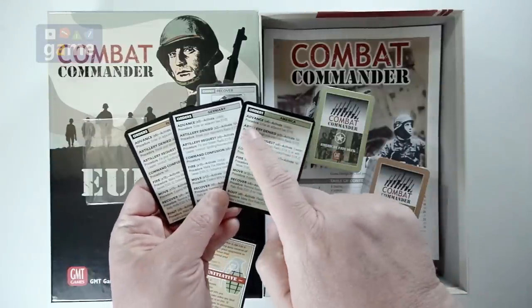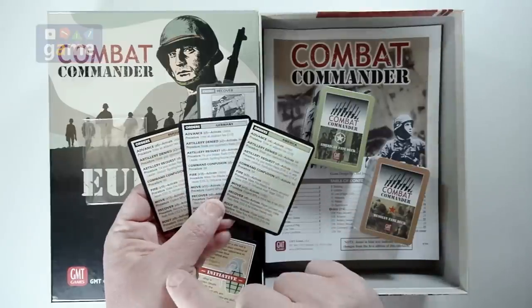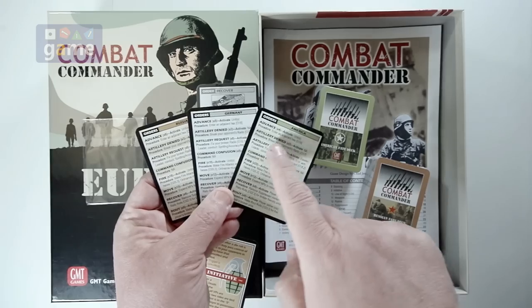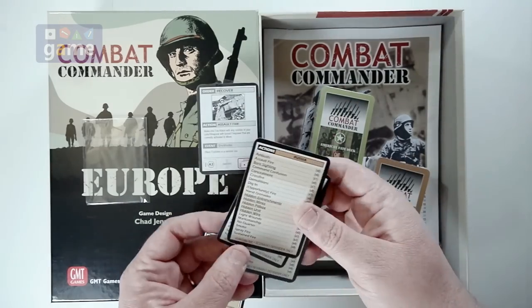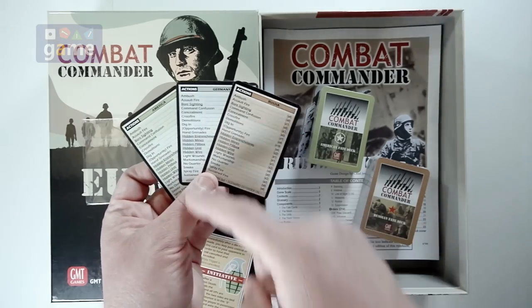For instance, America only gets four advance cards, Germany gets five, and Russia gets six. But artillery denied is three, two, three. So when it's all said and done, they'll end up with 72 cards each, as you can see in more detail here.